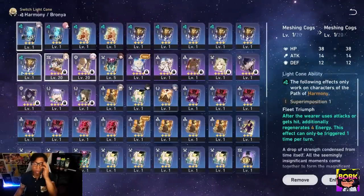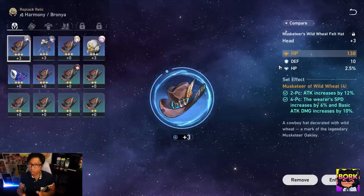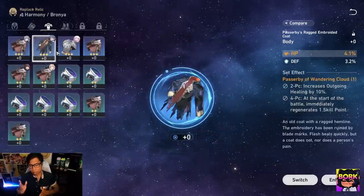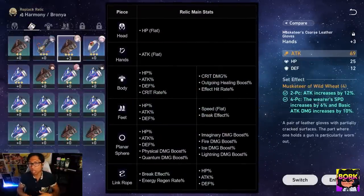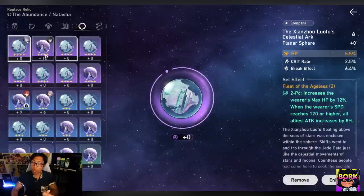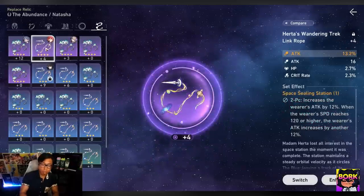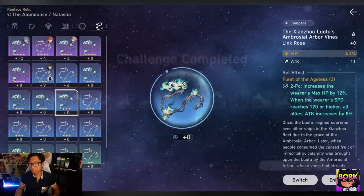Once you can unlock and upgrade relics, you can focus on those — but character levels, light cones, and traces should be your priority before worrying about relics. For relic pieces, the head gives flat HP and the hands give flat attack — hands are more for DPS, head is more for supports and tanks. The body has percentage stats like HP, attack, defense, and crit rate, but those aren't really important in early game. Relics are more of a mid-game thing, so don't worry about grinding them for the right RNG stats early on.